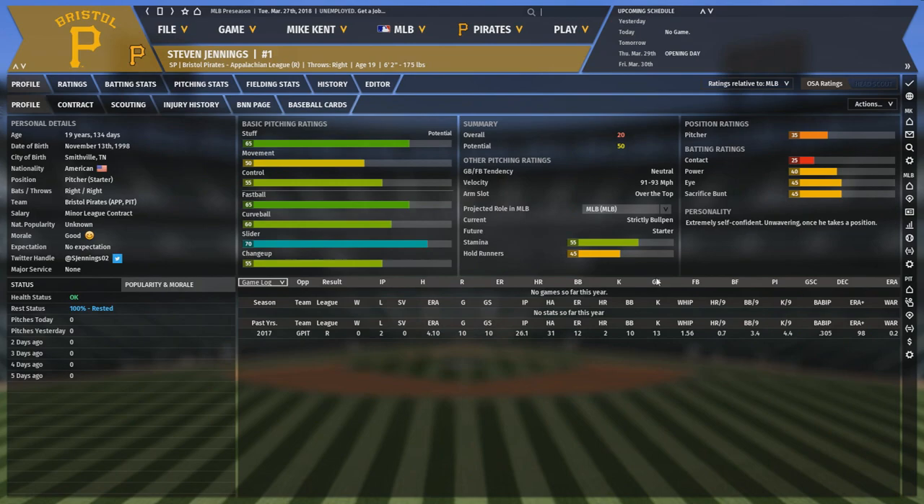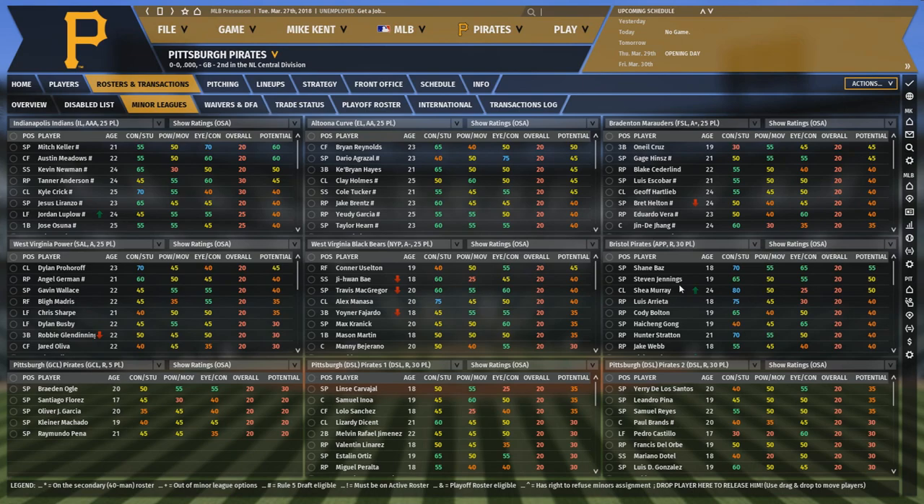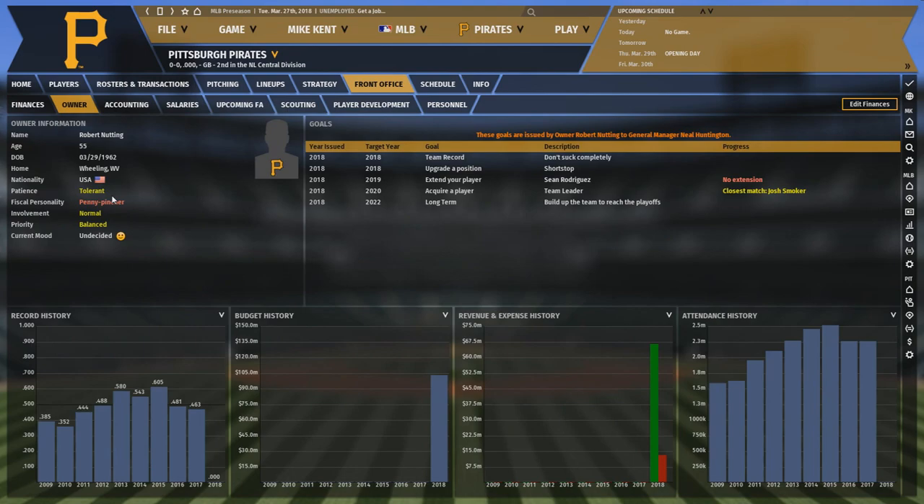Looking at this team, it could be decent this year, and you could almost make an argument to try and contend. Unfortunately, they may be in the deepest division in the NL Central. The Brewers, Cardinals, and Cubs are all trying to contend. The Cubs are in the middle of a potential dynasty, while the Brewers have made it clear they intend to start theirs this season. The Cardinals are a really solid team, a much better team than the Pirates.